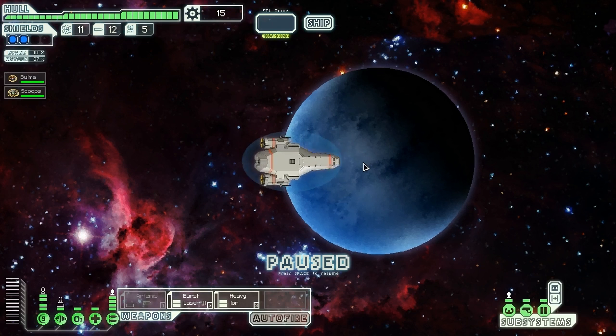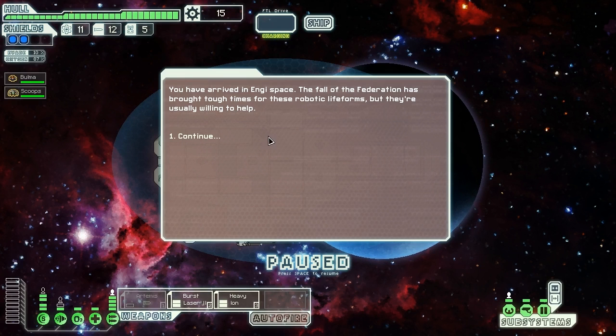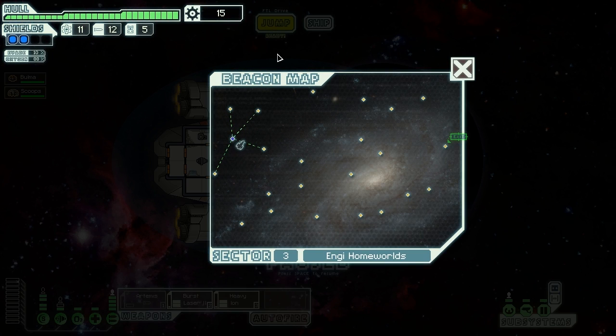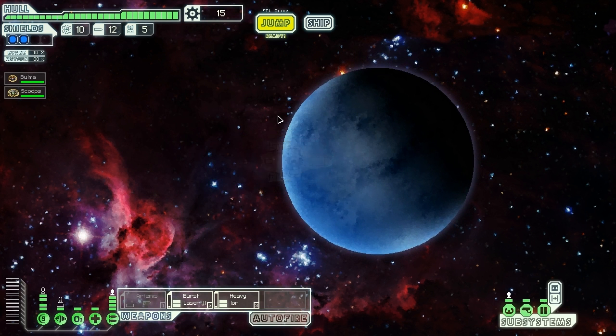I've got some hope back now. We have arrived in Angi space - the fall of the federation has brought tough times to these robotic life forms, but they are usually willing to help. Looking good so far. Let's hit this beacon and then down there.